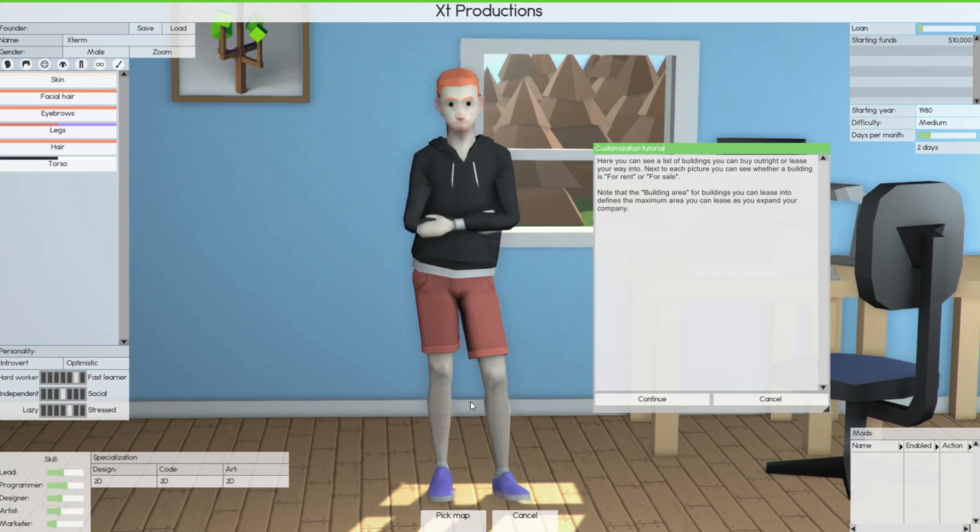Hey guys, welcome back to Software Inc. We are starting a new run, re-rolling, and we are now in Alpha 10 which is the testing branch. If you want to play on this and you have the game yourself, you can go into Steam, much like you would with Factorio, right-click on the game, go to Properties, and then go into Betas and opt-in to Alpha 10.